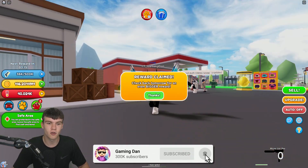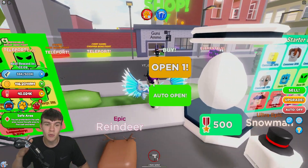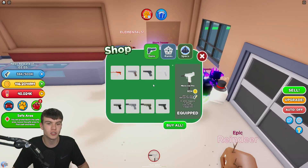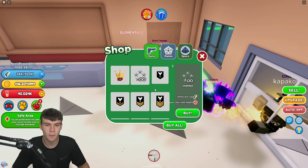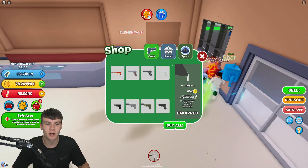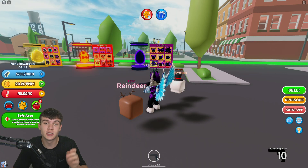Let's quickly claim our daily reward right now — 100 million coins, I'll definitely take that. Let's have a little look in the shop to see if we can buy the Supernova guns. That one is 75 billion... let's check the ranks. We can buy some ranks and also buy the best guns possible. Anyway, let's now redeem some codes.